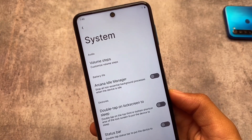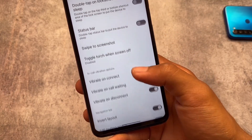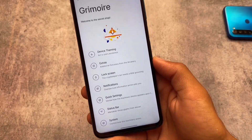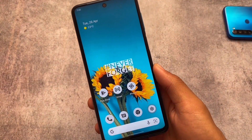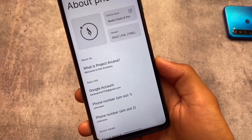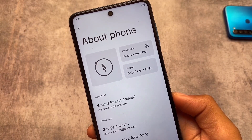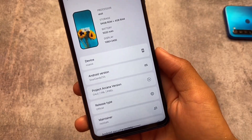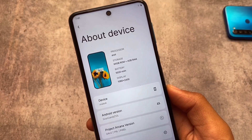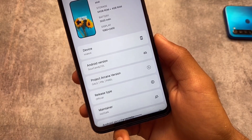There are also system-related configurations where you can disable the IME button space if you want, and swipe to screenshot is already included as expected. Now let me show you the custom ROM I've been talking about — moving to the About Phone section, this is Project Arcana, and it looks quite good. The default About Phone UI is also changed. The version I'm using is based on Android 12.1, and it's available for many other devices too.